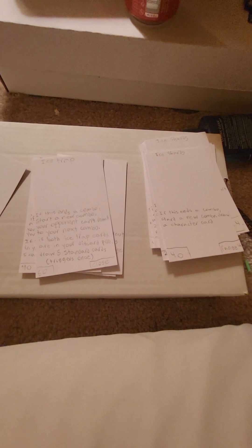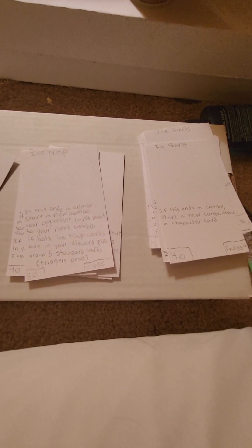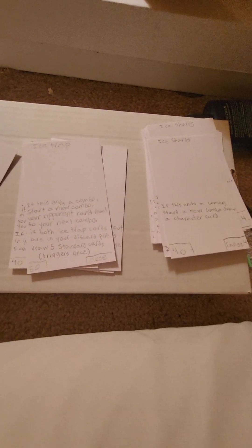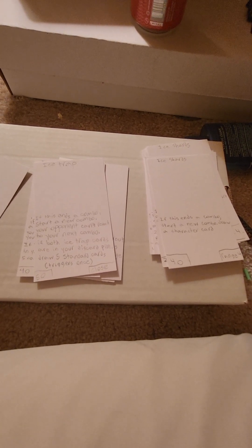Ice trap: if it ends a combo you start a new combo. Sub-Zero is very combo oriented, whereas Johnny Cage is kind of in and out. Your opponent can't react to the next combo, so you can shatter the opponent after this. If both ice trap cards are in your discard pile, draw five standard cards — this really lets you follow up if you get both down. Even if they block the second ice trap, you'll still draw the five standard cards. Ice trap is Sub-Zero's other way to go off, though it doesn't deal much damage and isn't very safe being a close attack.